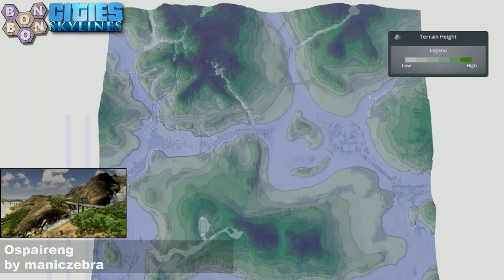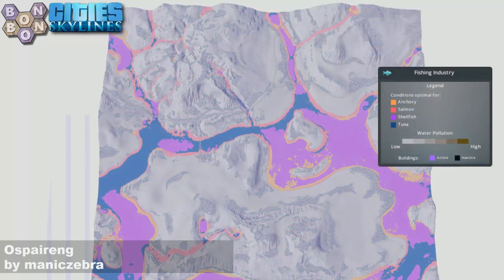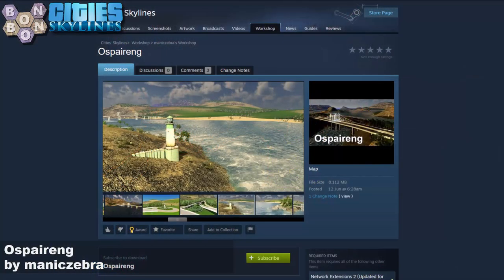There's your terrain height, so you can see it's quite slopey. There's not a flat bit on the entire map. The resources are good and strong. Let's have a look at the fishing, because some of you have Sunset Harbour and want to use Sunset Harbour's fishing - and that's what it looks like. Okay, off to the workshop.